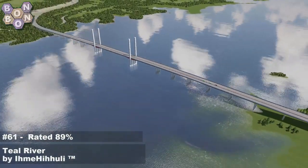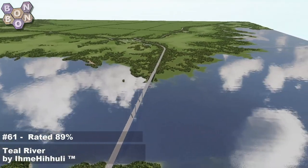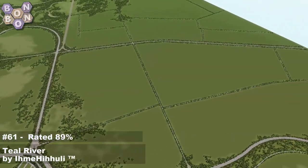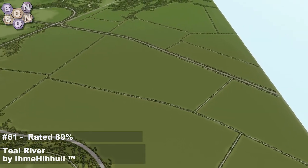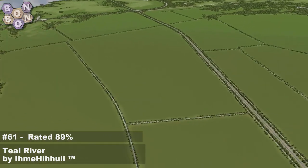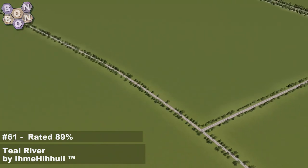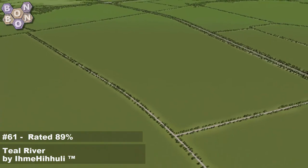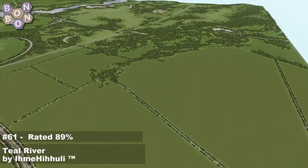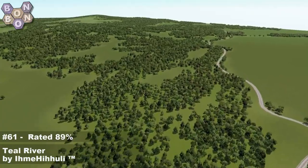Big old bridge — everybody loves a big old bridge. Striking, isn't it? This map is, as much as anything, about the networking — the highways, the intersections. And then there are these crisp, abundant fields marked out with dirt tracks lined by trees. It's spectacularly simple and just goes to show that sometimes you don't actually have to do much — and yet look how good it looks.